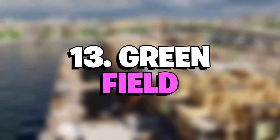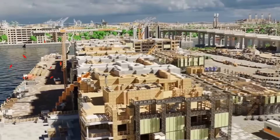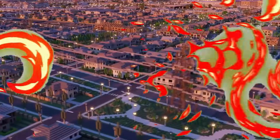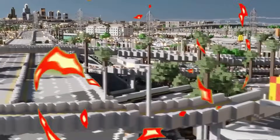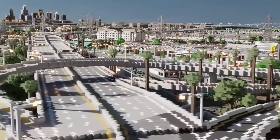Number 13: Greenfield. Someone should give this team official planning permission because Greenfield is one heck of a well-structured city. Greenfield is designed on a one-to-one scale and features thousands of unique buildings with fully kitted-out interiors. The download page says the team are only 20% done with the overall vision, which is ridiculously ambitious seeing as Greenfield is already one of the biggest Minecraft cities to date.